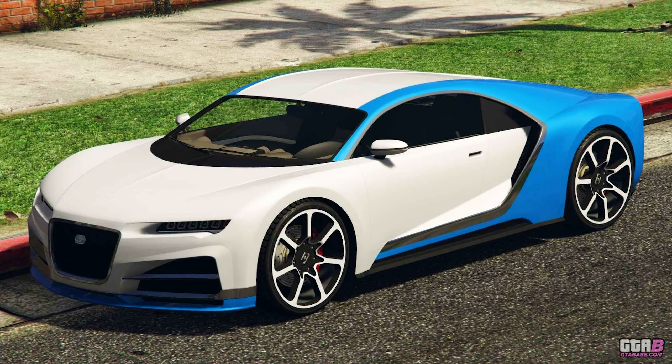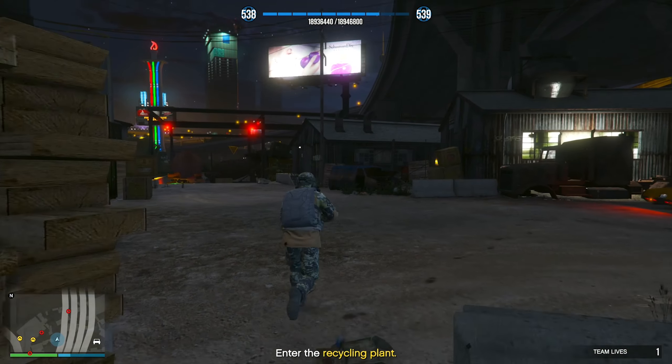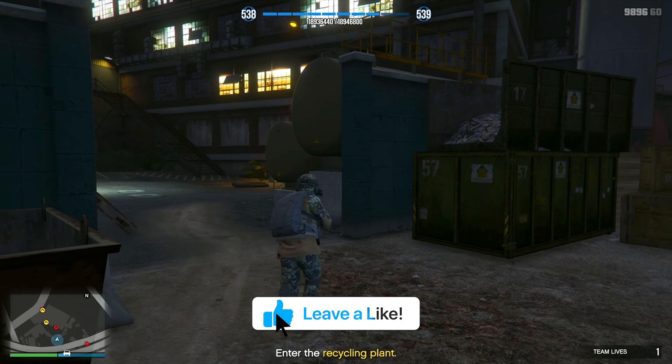Jumping into our two free vehicles for this week — the Diamond Casino and Resort podium vehicle is the Trufadi Niro, an excellent vehicle you absolutely need to try and spin the wheel to unlock. And at the LS Carmeet, your prize ride this week is the Obey iWagon. To unlock it, you need to win the LS Carmeet Series races for three days in a row — just one win per day for three days.